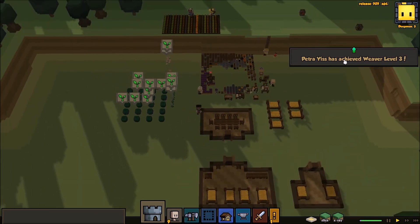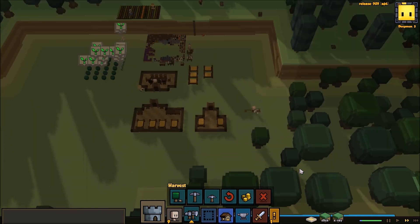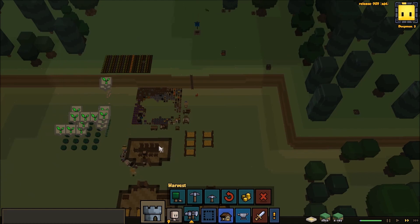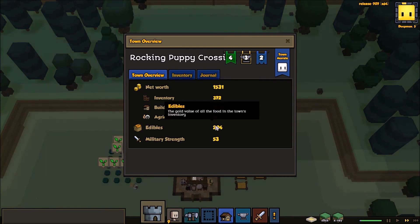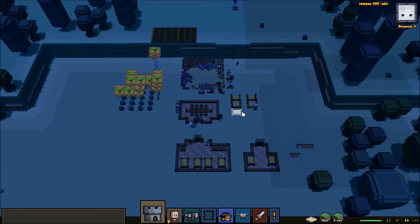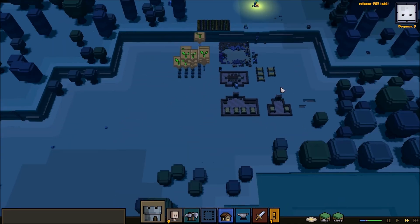Petra Yish has achieved Weaver level 3, so I'm hoping we get another person tonight. I might even chuck the speed up because we're looking pretty safe at the moment and things are coming along quite well. After this we'll have eight beds, so just one shy. Everyone's grabbing some food — we've still got enough chairs at the dining table. Our edibles are at 204. We should have more than enough for an extra person tomorrow. My focus now that we've got the Cleric is just to keep getting more and more people, because the more people I get, I can spare one here and there to become an extra footman.